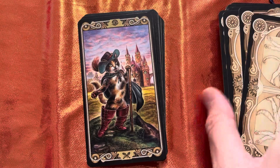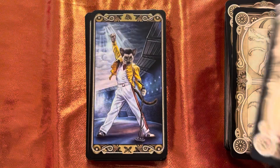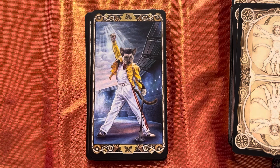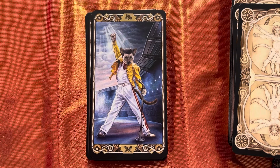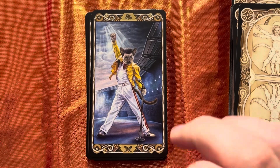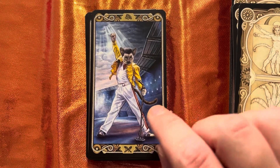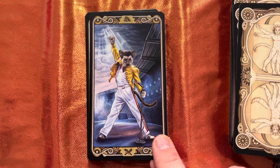Cat in Boots! I didn't know this card was in here — this is epic. He's in Wembley wearing his 1986 'A Kind of Magic' tour iconic yellow leather jacket, white trousers with the red stripes. I was there — it wasn't a cat of course — but this is Freddie Mer-Cat-ry. Favorite card. Favorite card.